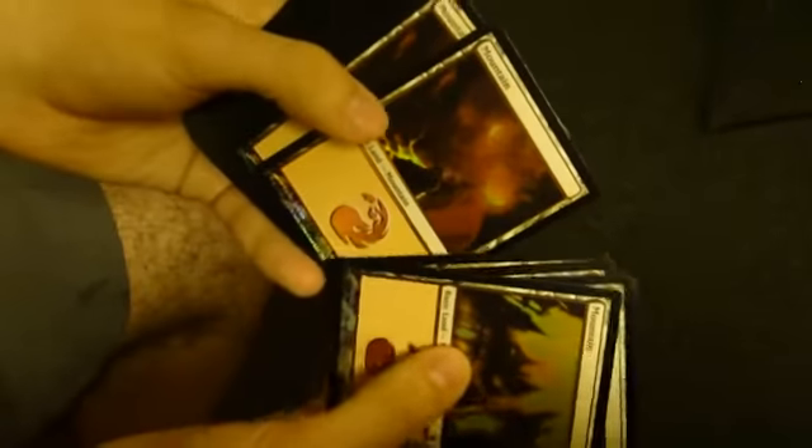So we've got a lot of foil mountains with some different arts, but they're all nice and shiny. We've also got two foil Teetering Peaks, a Ghitu Encampment, a Barbarian Ring, and we've got Fireball — classic.